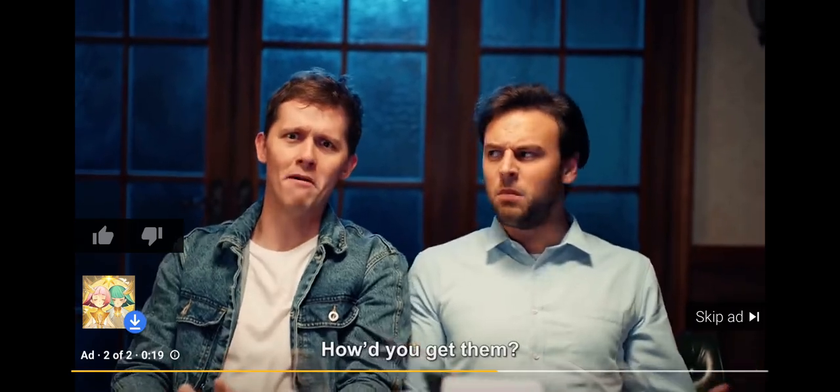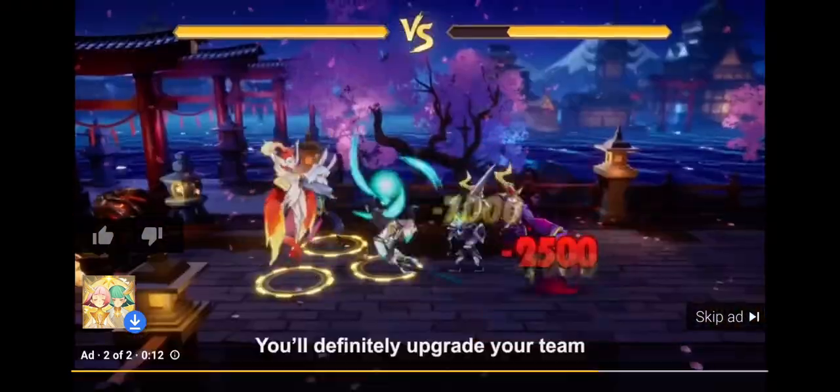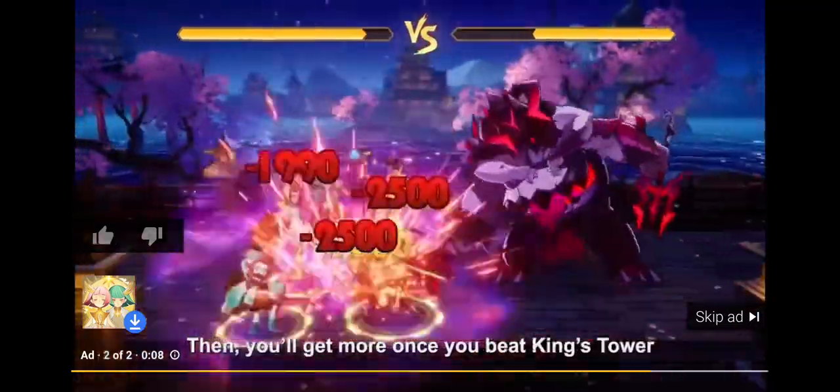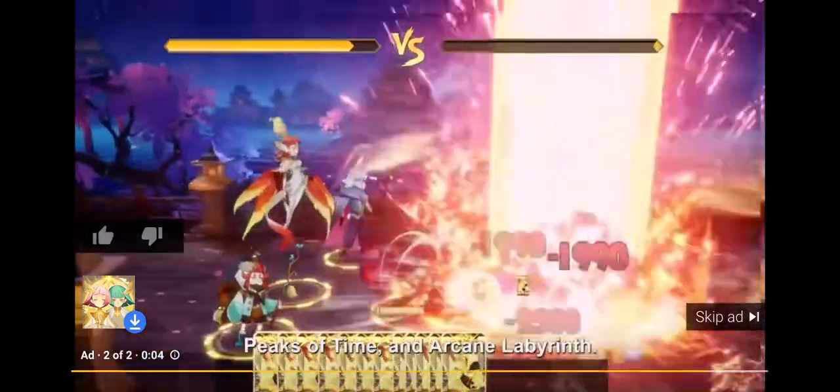How'd you get them? I started the game with 30 summons. When you first summon 30, you'll definitely get an Elite Hero. You'll definitely upgrade your team with the rewards you get. Then you'll get more once you beat King's Tower, Peaks of Time, and Arcane Labyrinth.